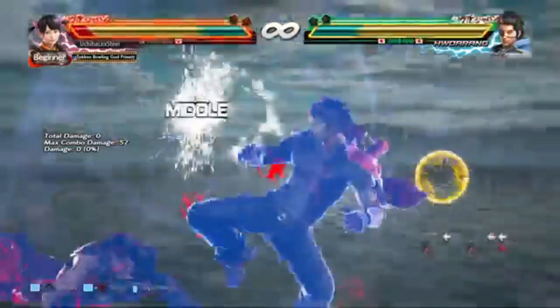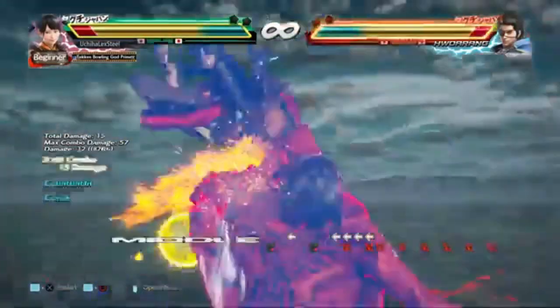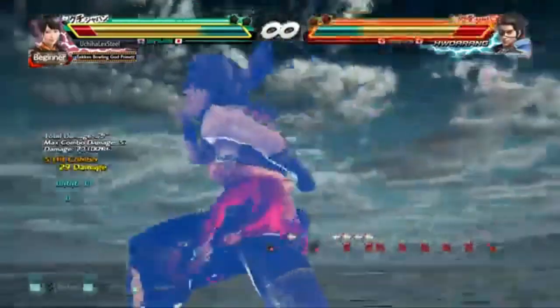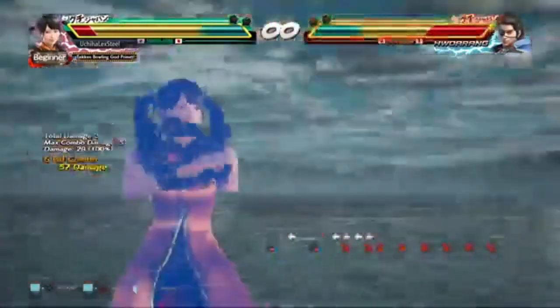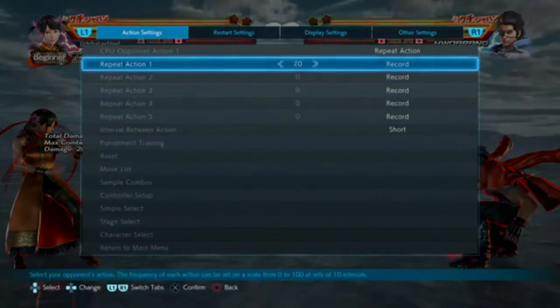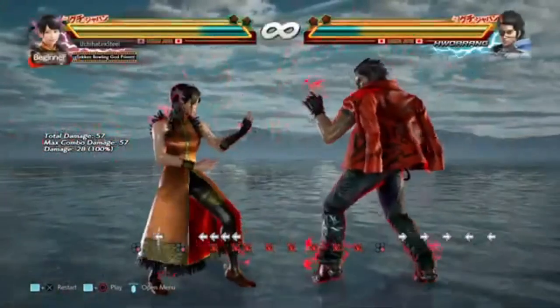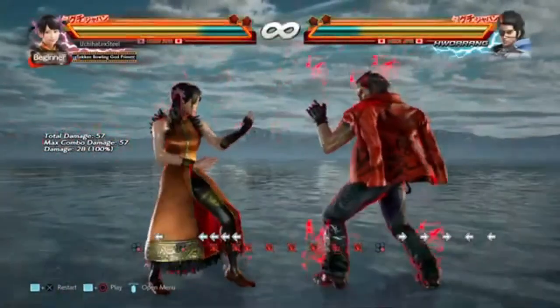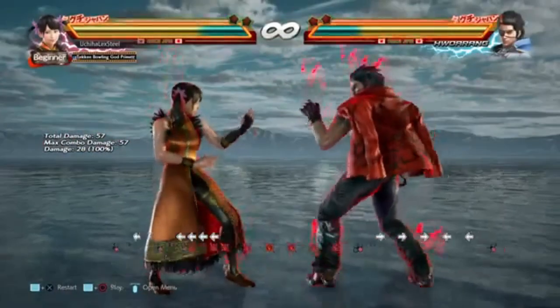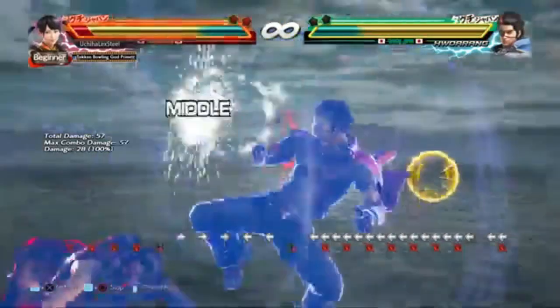Unfortunately, things like this happen. Rage art's properties — power crush — destroys this technique as well as LFS back 2. Due to the LFS down forward 3 being 20 frames and the LFS back 2 being 16 frames, and rage arts that come out at 20 frames but have armor, they just can't compete with it.